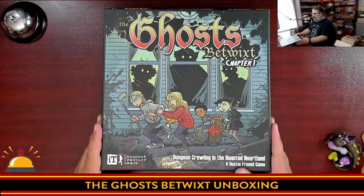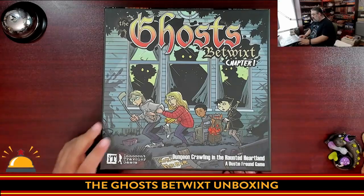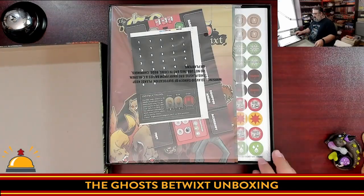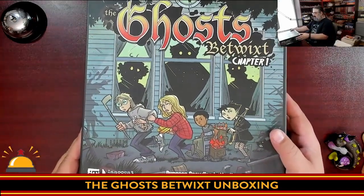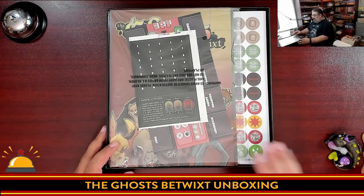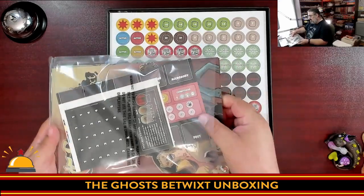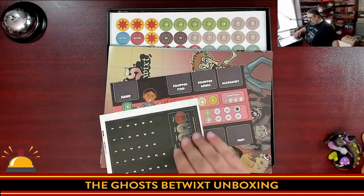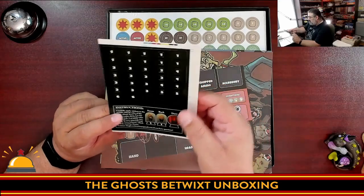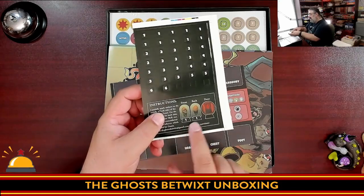Here you have my shiny new copy of Ghost Betwixt Chapter One. Note that Chapter One is the only chapter that's out so far. We're going to crack this open for the first time. I do dig the box art — very Saturday morning cartoons. Some people have called this a mashup of Star Wars Imperial Assault and Scooby-Doo, and I got to say that's a pretty good pedigree right there. Oh interesting — everything's in a bag, but it's not sealed. I like that. We have stickers, so there are going to be some stickers to apply and instructions on how to apply them. From what I understand, these are for making you know the difference between monsters, so if there's multiple stands of the same monster you can tell them apart.